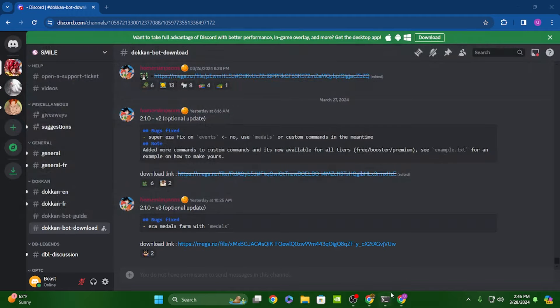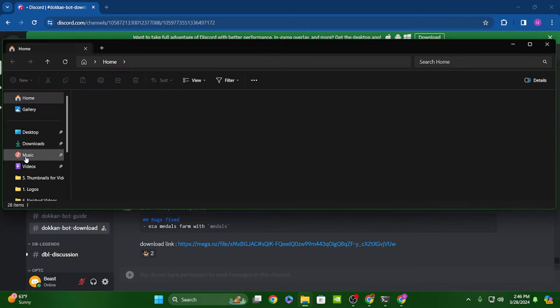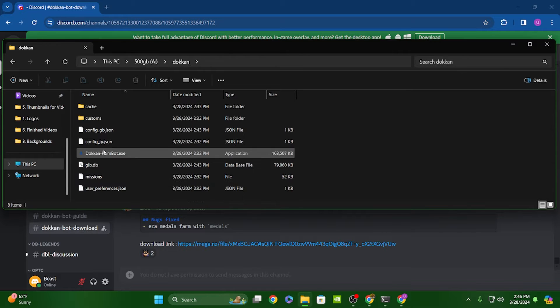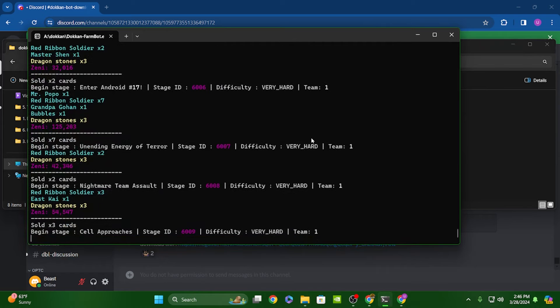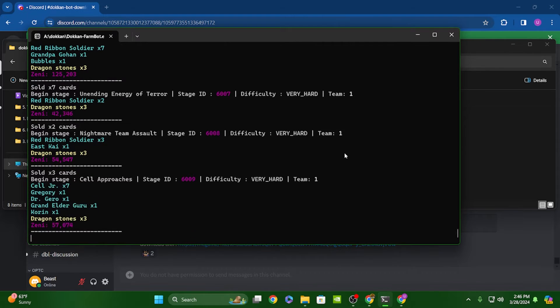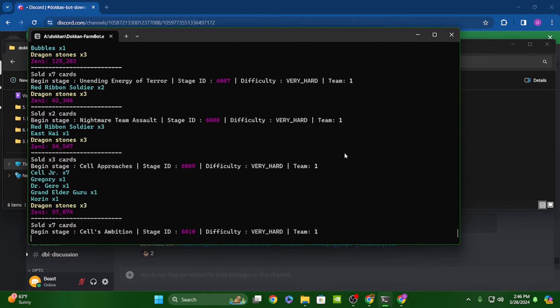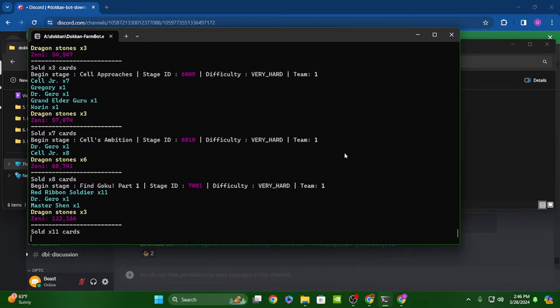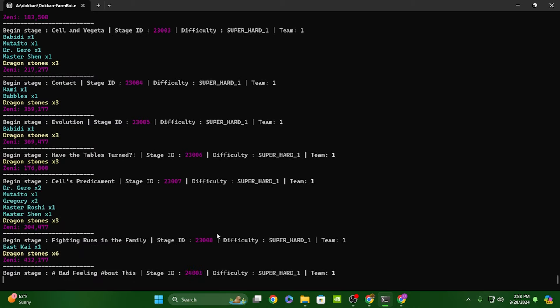One Piece Treasure Cruise is probably a harder game to make a bot for. They do have a bot for One Piece Treasure Cruise — if you get their premium on their Discord server, you gain access to that bot as well as some premium features. However, the Omega Farm button works and you can do all the stage ID stuff, making this a completely fine free bot.